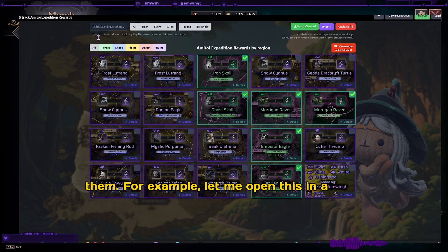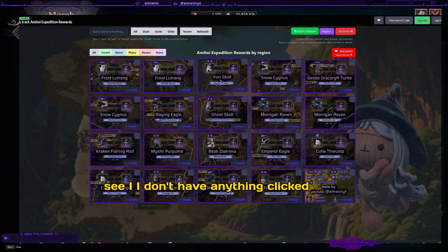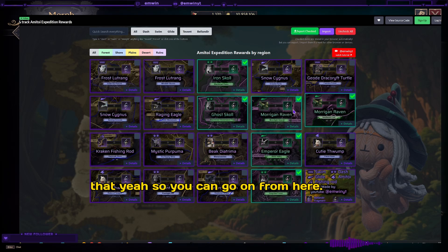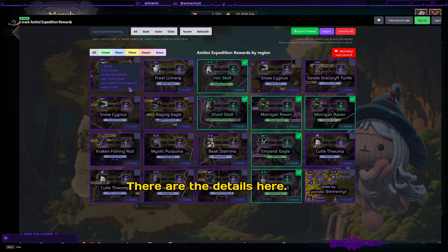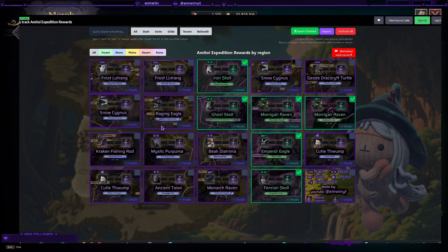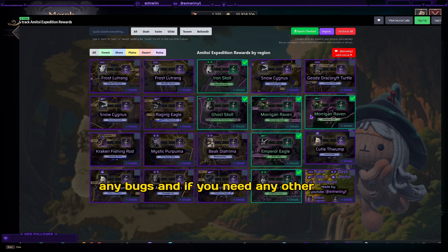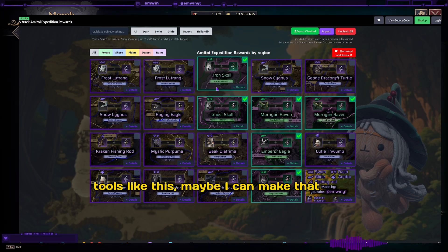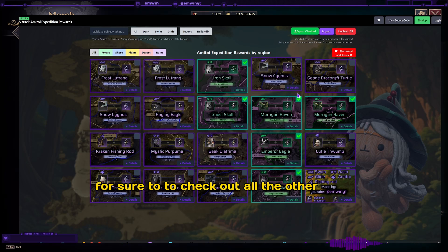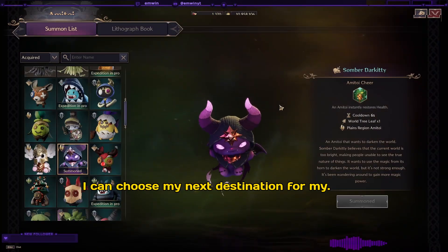Let me open this in a different browser — see, I don't have anything checked here. So you can go from there; there are details here. This is a very nifty tool — it's becoming very cool. Let me know what you think, if you find any bugs, and if you need any other tools like this maybe I can make that happen. I'm definitely going to use this one to check which items I can get so I can choose my next destination.